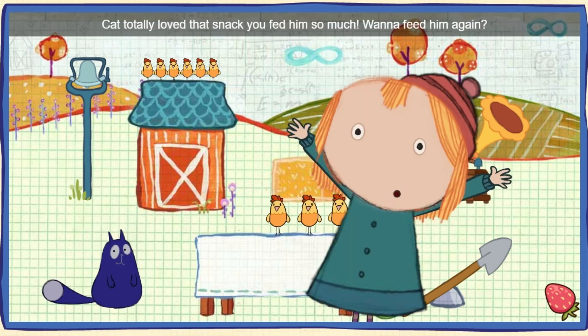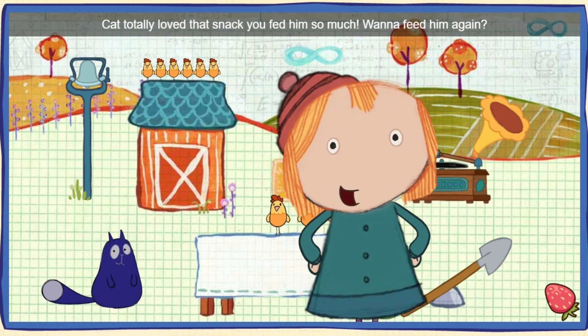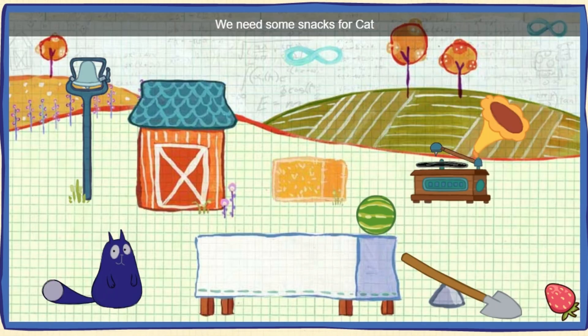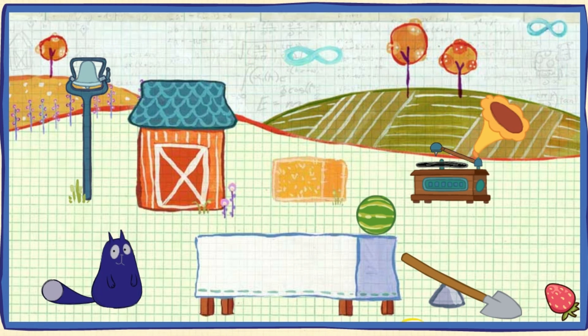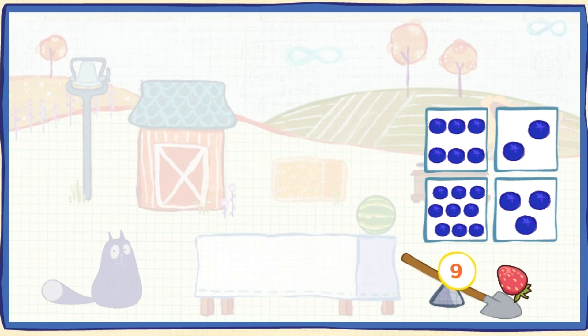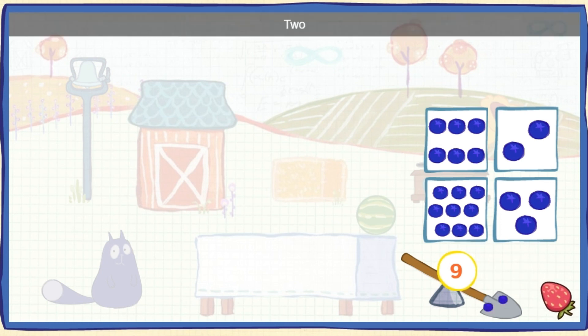Cat totally loved that snack you fed him so much. Want to feed him again? We need some snacks for Cat. Here's the number of tasty snacks Cat wants to go flying into his mouth. Could you click on the box that has this many snacks? One, two, three, four, five, six, seven, eight, nine. Nine blueberries.